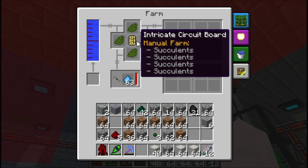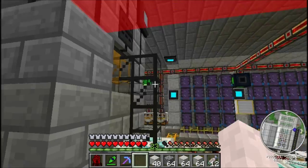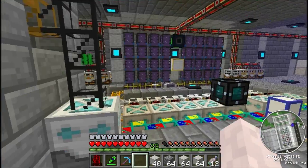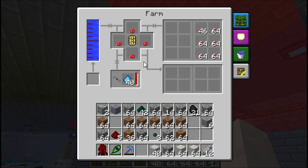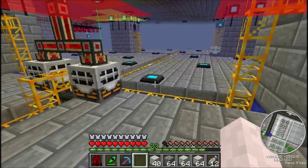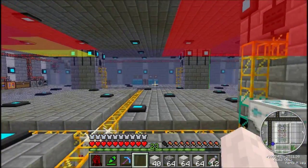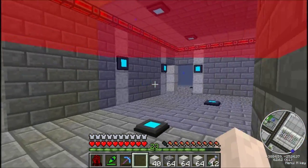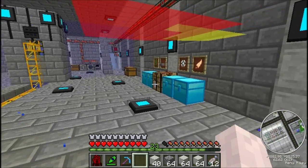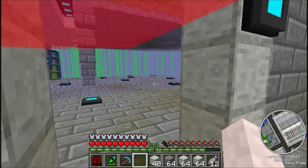These are manual farms, which means you plant it and it does not replant for you, but it will take the harvested items. Managed farms will plant and put out the dirt — or the ceiling in this case, because it's mushrooms. I like multi-block farms even though they are big and bulky and difficult to handle. I like them better than the planter and harvester that Omni is using on his tree warehouse.